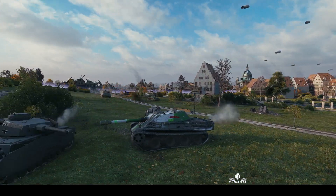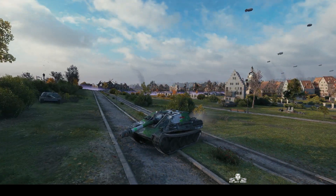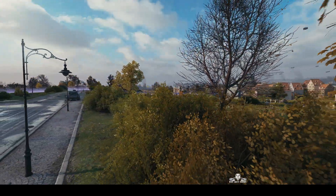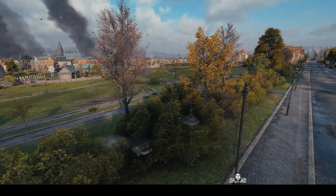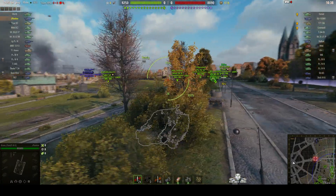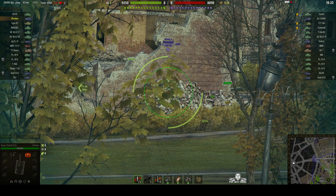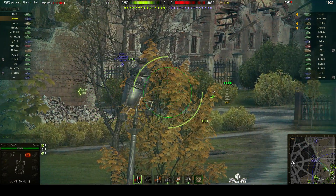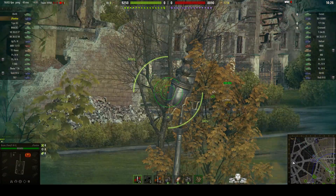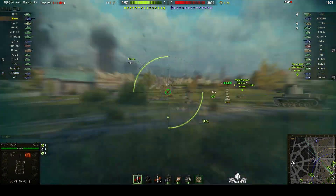It's mounted on the VK-3002 chassis, which is the MAN chassis devised for the Panther. Instead of a turret, it's got a casemate around it, and he's taking aim in the bushes downrange. The Jagdpanther comes with four different types of gun: one 75mm, two 88mm variants, and of course the 10.5cm gun that Brian Panns is using, which is the lethal one.